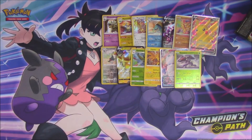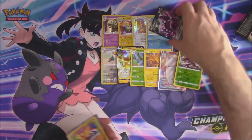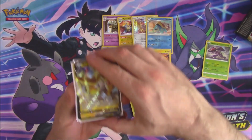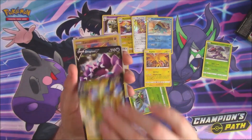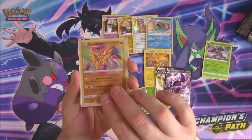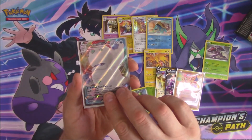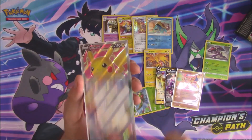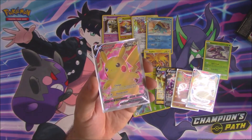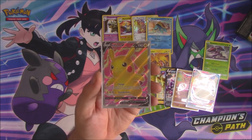Okay so not too bad. We got two Vs — Amphrosby, Drapion V, an Amazing Rare, and Xamazenta, Galarian Darmanitan V Max, and the big pull from this half of the box: the Pikachu V, the full art. Really cool colours, really sort of aftercard. Very nice.